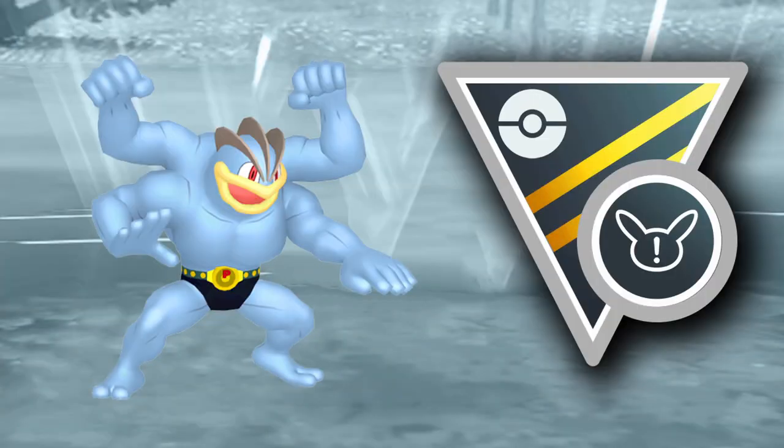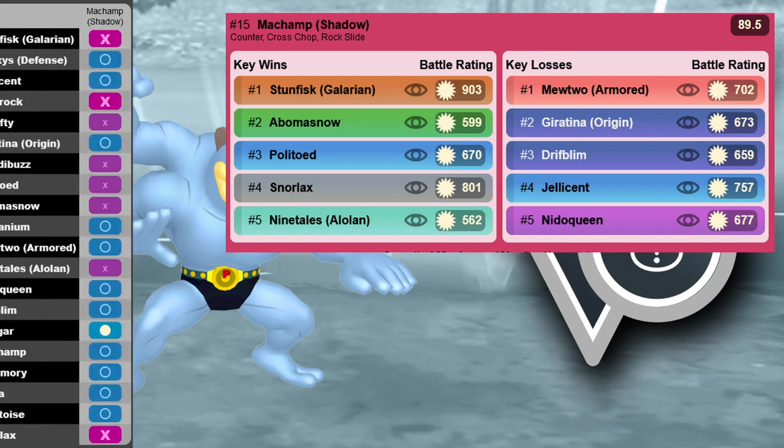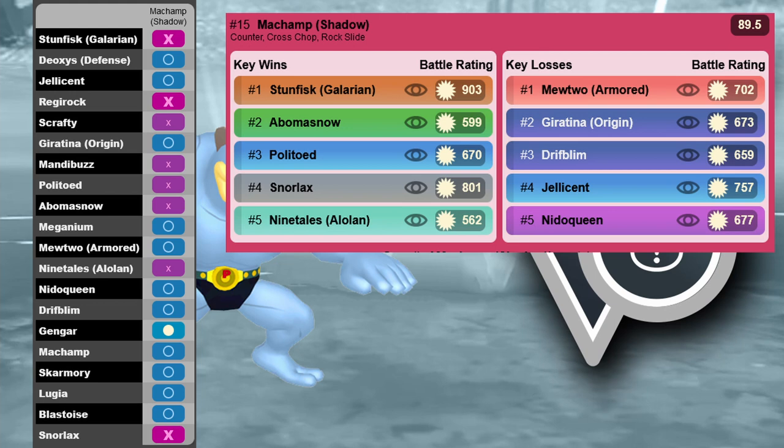Machamp is next on the list, and especially Shadow Machamp is really really good. The non-shadow version is also decent. You can also decide to run Payback instead of Rock Slide — Payback is of course a legacy move from Community Day — but with so many ghost and psychic types in the meta, Payback as an option can be really cool. Machamp has good matchups into Stunfisk, Giratina, and a lot of stuff, and it's really good in every meta where it's allowed.